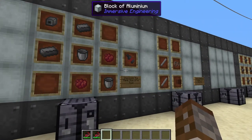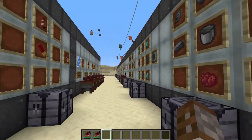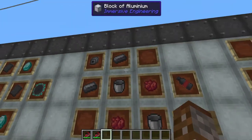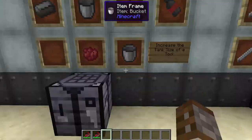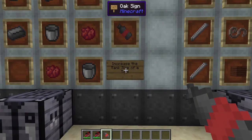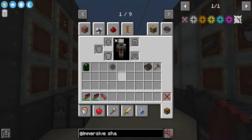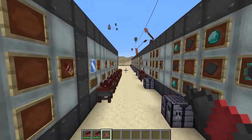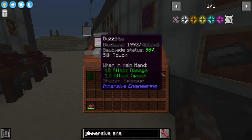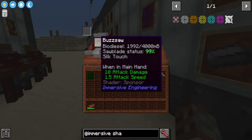Now let's talk upgrades. There are three different upgrades for the buzzsaw. The first is the large tank — this is also compatible with the mining drill. It requires two red dye, two empty buckets, two steel ingots, and one iron mechanical component. This increases the fuel tank size of your tool — it works for the buzzsaw, the mining drill, and also the chemical thrower, though we won't be covering that today. The buzzsaw normally holds 2,000 millibuckets; with this upgrade installed it holds 4,000 millibuckets. You can only install one of these.